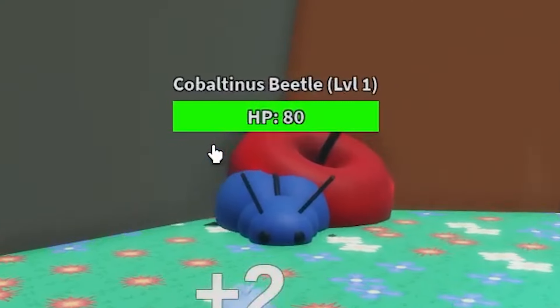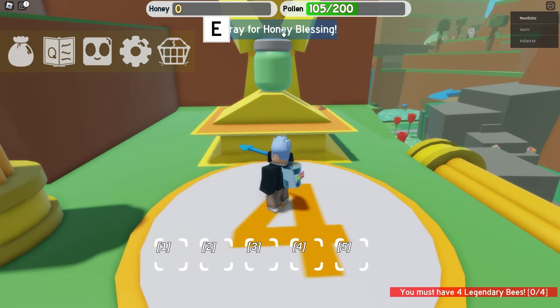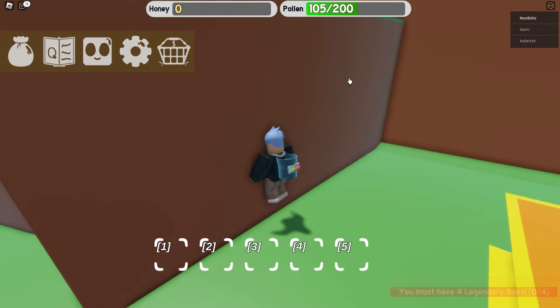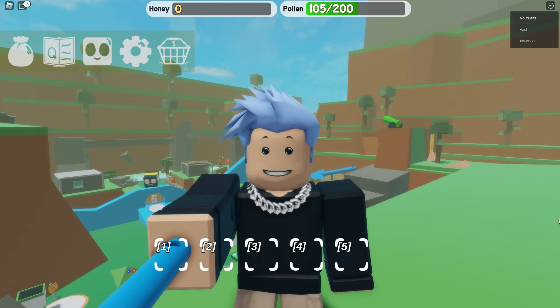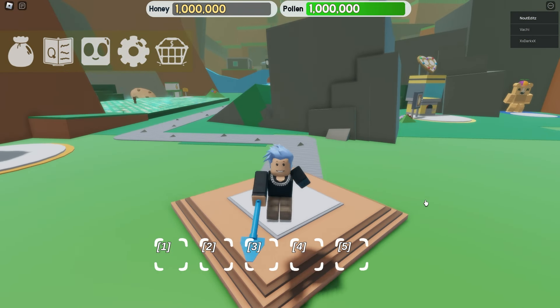This actually looks pretty good. Cobalt in this build — this is all pretty sick. But what is this? Honey blessing — you need four legendary beasts. Well, I am too late to get that. So onto the last game. Wait, another inversion? Didn't I just play that? I did. Am I going insane?